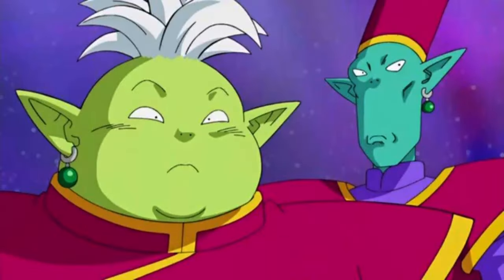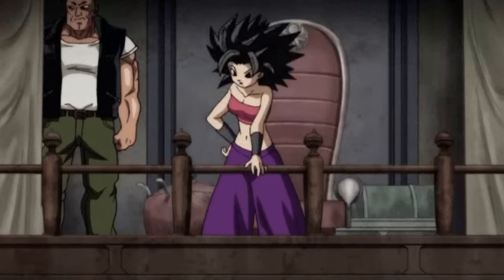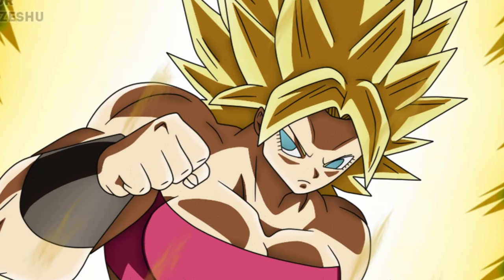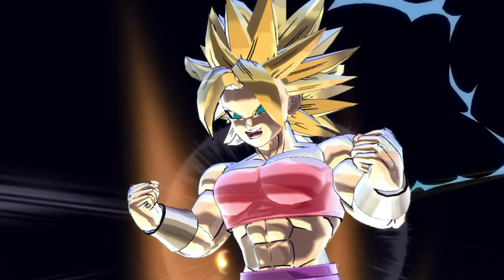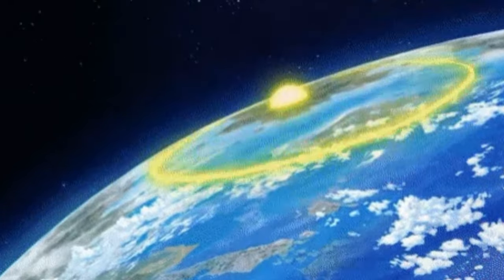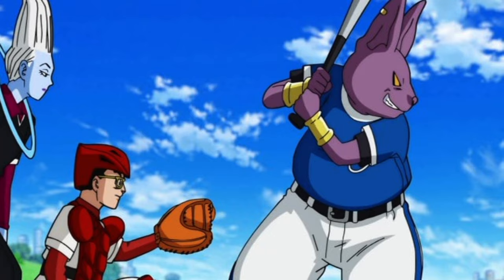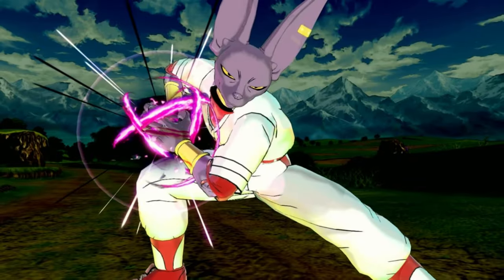Other clothes we might get since it's Universe 6 oriented: the Kais and the helper — we did get the helper's hat. Califla's henchmen — we could probably get their clothes. Califla's maxed-out powered-up form — ultra Super Saiyan Califla — she was huge like Kale, like maxed-out Trunks. Bringing that could be pretty crazy. The baseball stage too — the baseball episode was cringy but the cosmetics would be crazy: the umpire, catcher gear, all that good stuff.